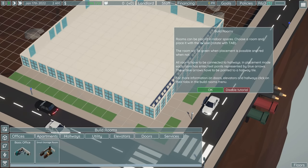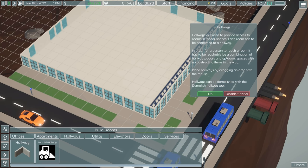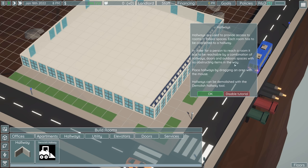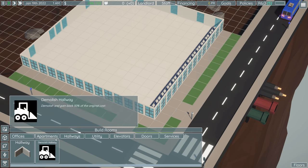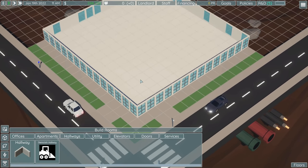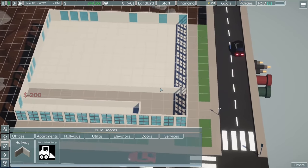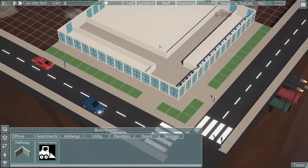Let's have a look at rooms. Rooms can be placed in indoor spaces — choose a room and place it with the mouse, rotate with Tab. The room will be green when placement is possible and red when it's not. All rooms have to be connected to hallways, which provide access in indoor spaces. In order for a person to reach a room, it has to be reachable by a combination of hallways, doors, and outdoor spaces. Essentially this is a weird game of Tetris. We'll start with a nice 4x4 hallway layout.